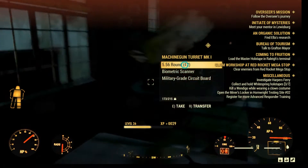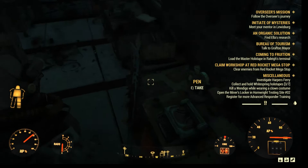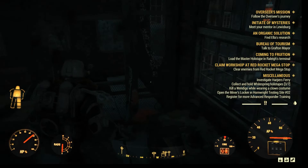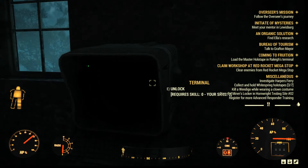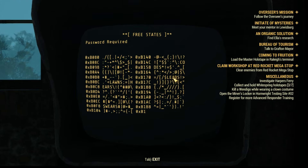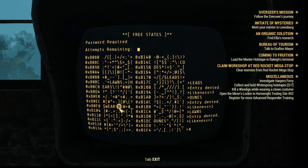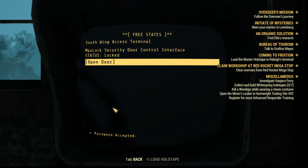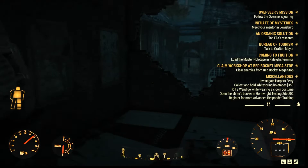You can go through the fence here even though the door is locked. And then ahead there is a terminal that you must hack — otherwise you can't reach the objective point. But the terminal is fairly easy, it's skill 0, so you can keep trying until you get it right. It didn't take me long — just two tries. There you go, you can open the door and access the terminal.